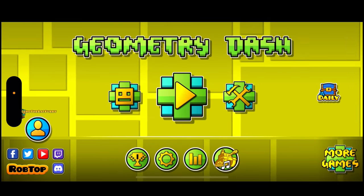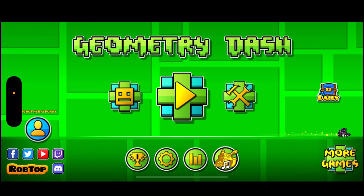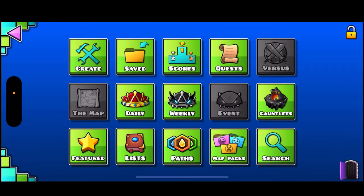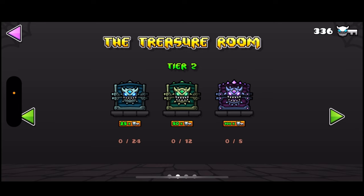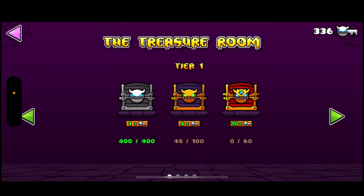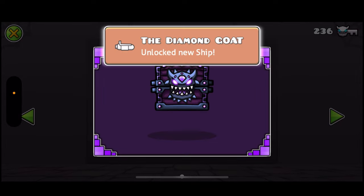Hello everyone, it's your boy Echo and today I'm gonna show you how to recover spent demon keys in Geometry Dash 2.2. We're gonna go to the treasure room. Let's say you had a bunch of demon keys from 2.1, and with all the new icons that came out with GD 2.2, there's an icon that you want but it's in one of these chests.